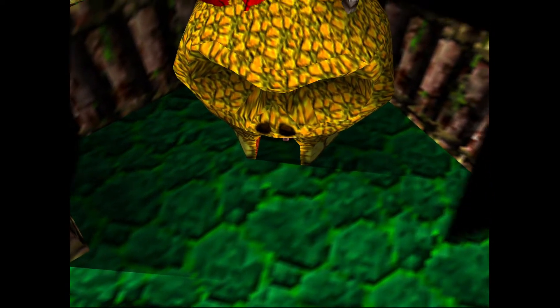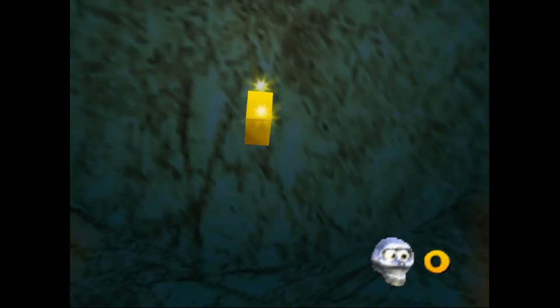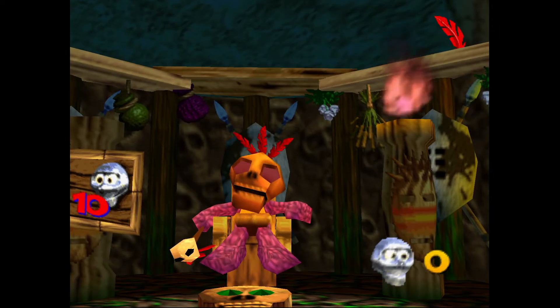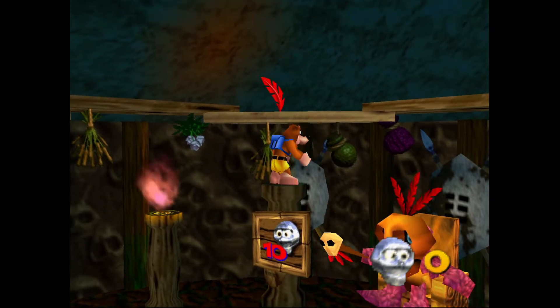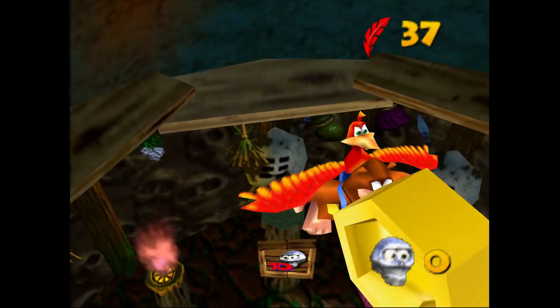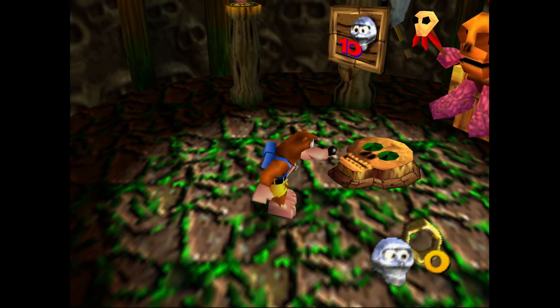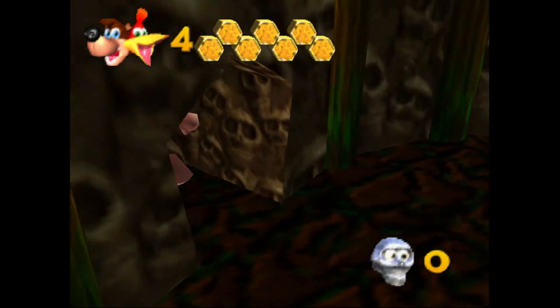It's time to get the second extra honeycomb piece, which is actually hidden right here in Mumbo's hut. And there we are — extra honeycomb piece number two. Mumbo thought he could hide it from us by hiding it up there in the rafters. Once you know it's there, it's quite easy to grab. You just get up on top of that shelf and jump into the center of the room and you can nab it just fine.